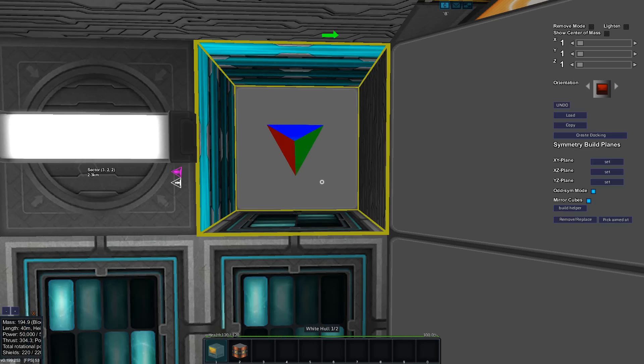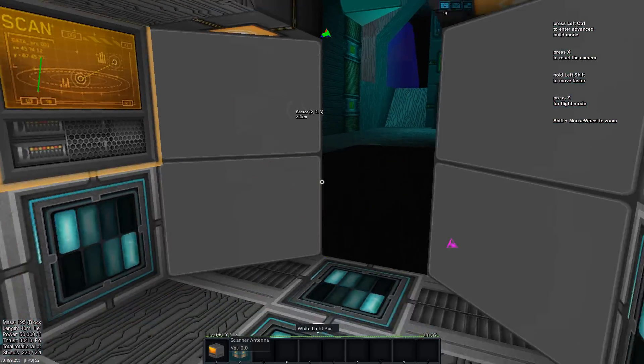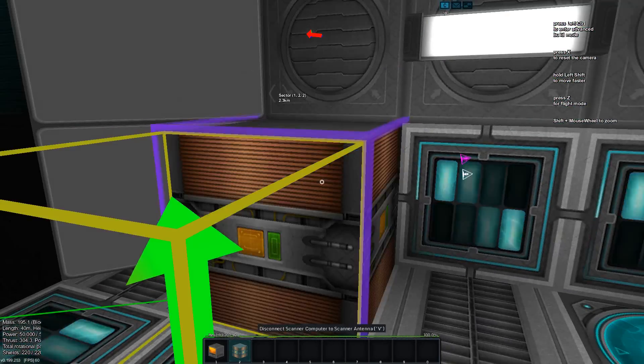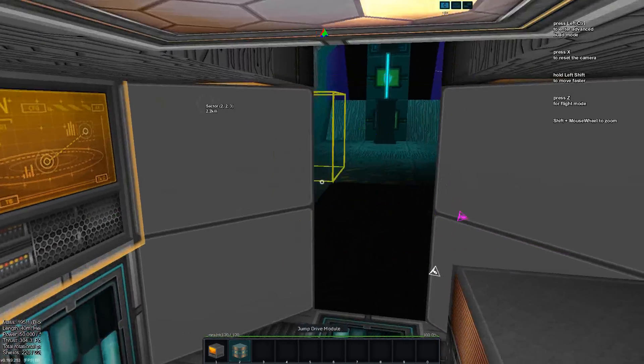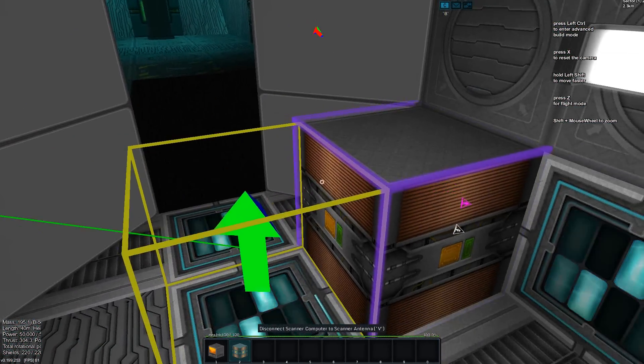Building a basic scanner is pretty easy. The scanner can face any direction you want — you just spawn a computer and then place out at least one module and you will have a working scanner. That will have the range of any scanner.